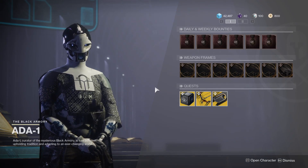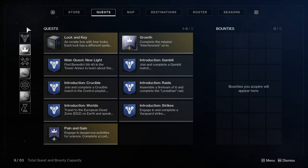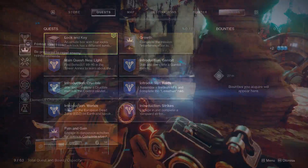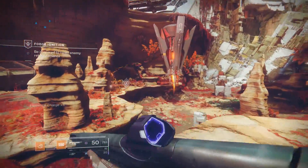If you want to get your hands on the Izanagi's Burden, head on over to the tower and speak with Ada-1 and grab the mysterious box to start the quest. You'll notice that this box is going to need four different keys to unlock. So to unlock this box, you're going to need the four keys that are obtained from one of each of the four forges in the game. If you're unfamiliar with how forges work in Destiny 2, make sure to click the card on your screen right now, as I have an entire beginner's guide to getting you started in the Black Armory.